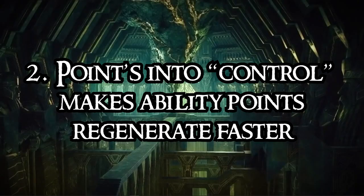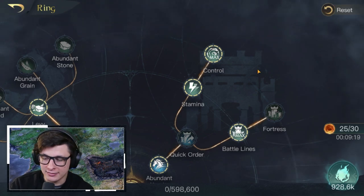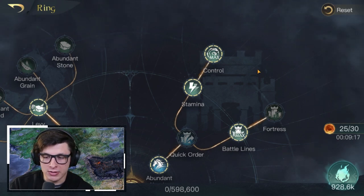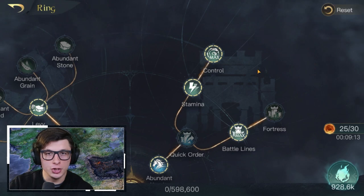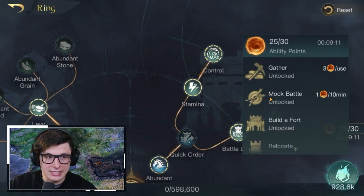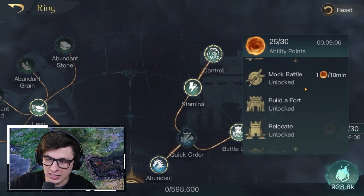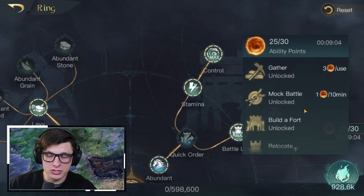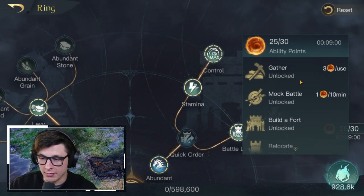Number two is that putting points into Control is going to reduce the amount of time it takes for you to regen ability points. Starting out, it's about one hour and 12 minutes for each ability point to regenerate. As the game goes on, they're going to keep adding stuff for ability points — they added Quick March in season two, for example. So ability points are going to become even more and more valuable.